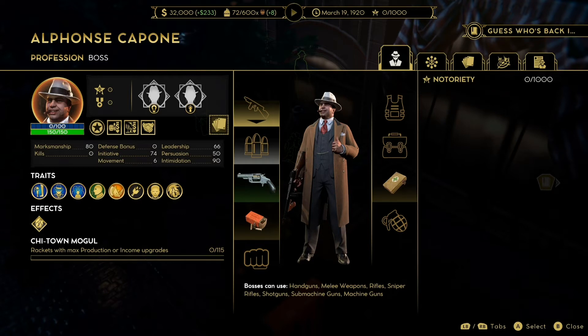Capone actually loses the five defense bonus that most other bosses get. It's only a tiny difference but it does matter, so remember that Capone is a little bit spongier than the other bosses. His initiative, however, is pretty good at 74. For anyone who doesn't know, initiative determines your order in combat — the higher the number, the higher up that list you'll start.